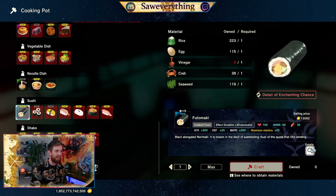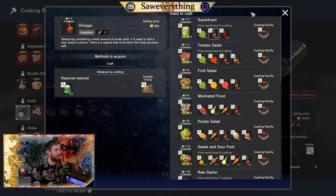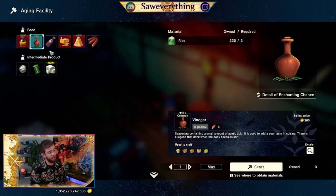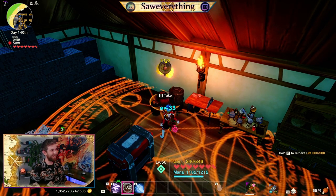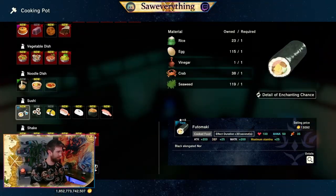Vinegar — we need to make some. Let's go make some vinegar, I actually have not done that yet. Grab all your rice. That's literally all my rice — and I knew that was going to be slow as molasses. We got one.